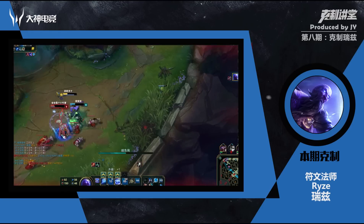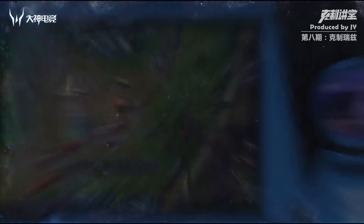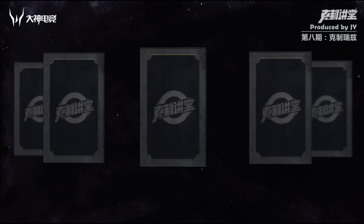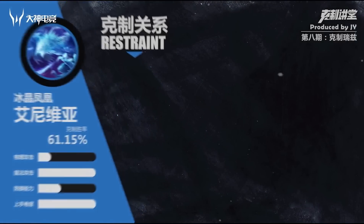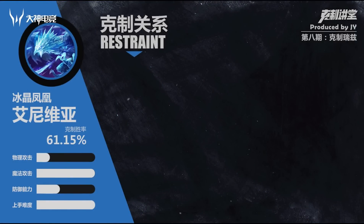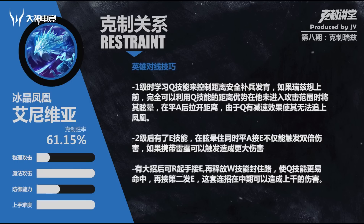下面呢我们根据上面优缺点，来教给大家如何克制这个英雄。第一位英雄，这个冰金凤凰对于瑞兹的克制，胜率有61.15%。那么这个凤凰呢也就是外号冰鸟，在这个瑞兹还没有任何修改的版本之前，就已经非常克制瑞兹了，不论瑞兹怎么修改，冰鸟一直属于天生克制他的英雄之一。